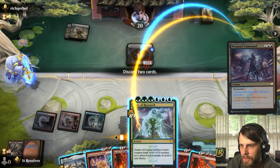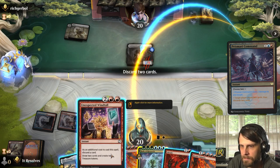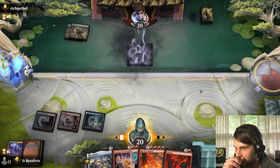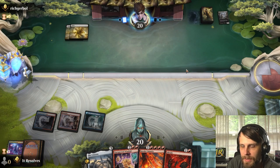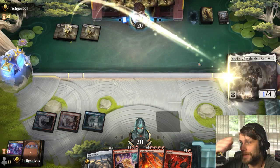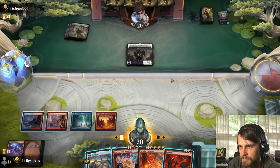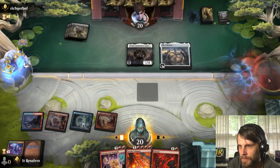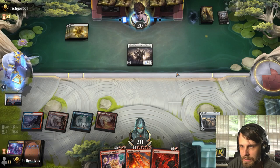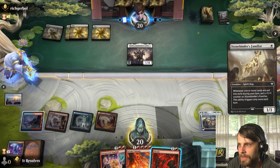Truthfully the correct play is probably to play Spike Field Hazard as a land and later Prismari Command, but I don't think we have the luxury. This is kind of nice — let's draw two and discard two. We've got another Invoke Calamity in hand so I feel okay about it, but this is not a great place to be. Land is very helpful. I think we just go for the next turn body of research — that seems good enough, especially if we can play it their end step.